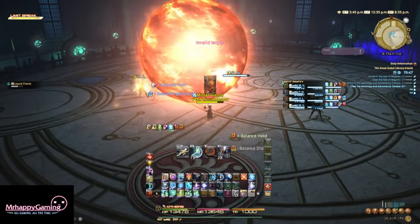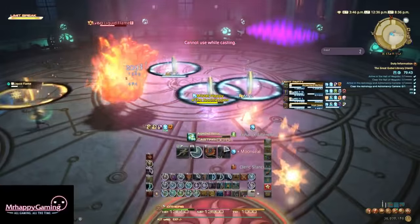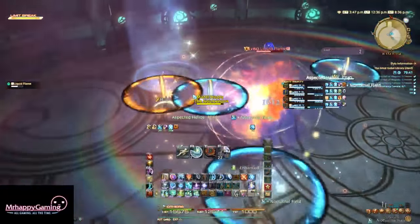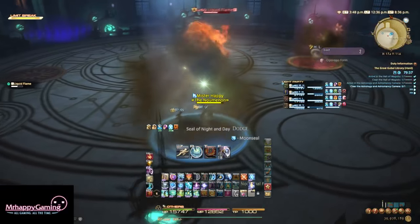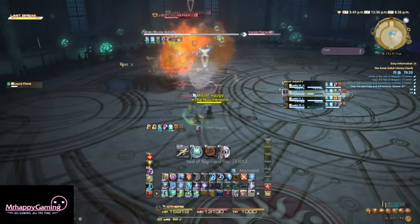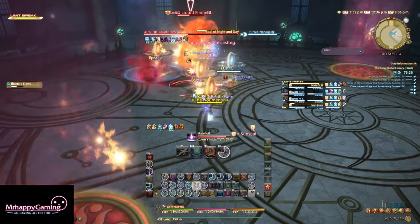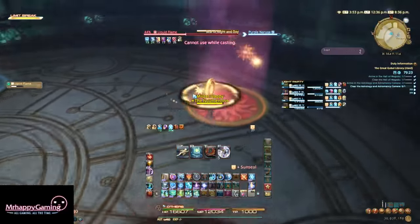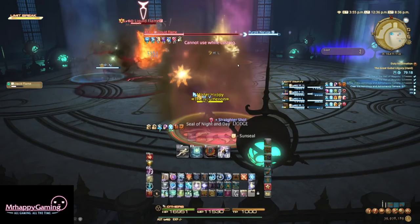When he transforms into a hand, his only big mechanic is Seal of Night and Day, which was not present in Alexander Normal at all. Each player will be marked with either a Sun Sigil or a Moon Sigil. Basically, you just need to run into one of the lit-up circles in the arena that matches your Sigil. If you have the Sun Sigil, go stand in the Sun AoE. Moon Sigil, Moon AoE.